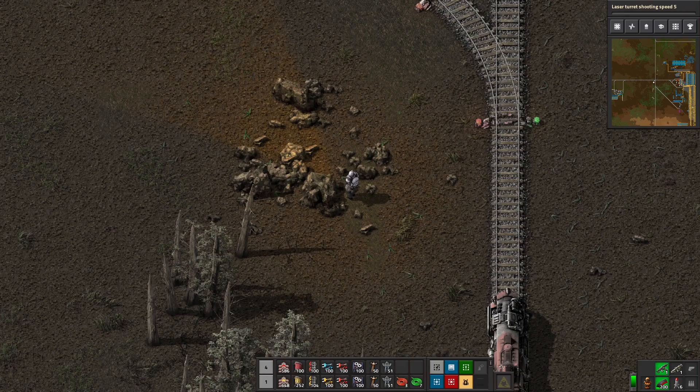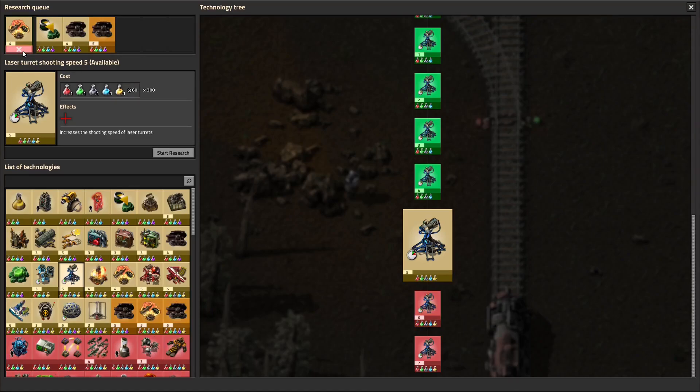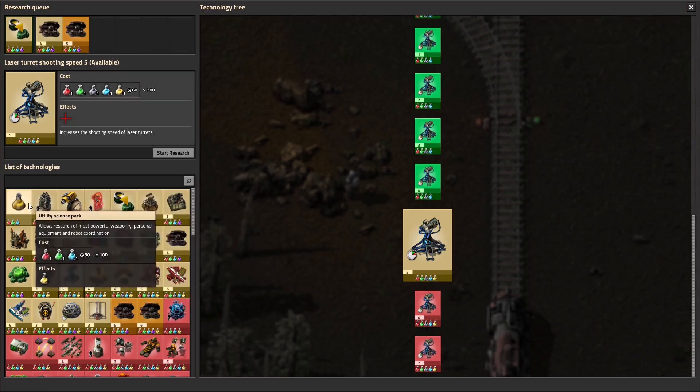I have some old business to look at. I put yellow science in the research queue, but I can't research yellow science, so we can't research those.